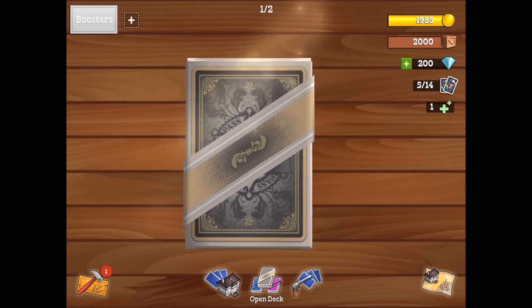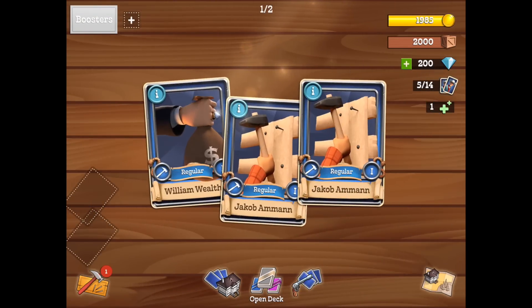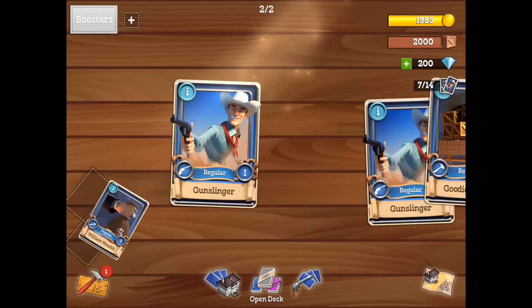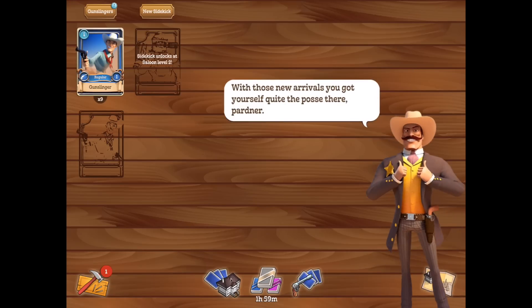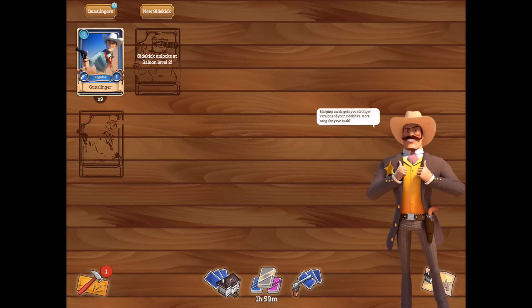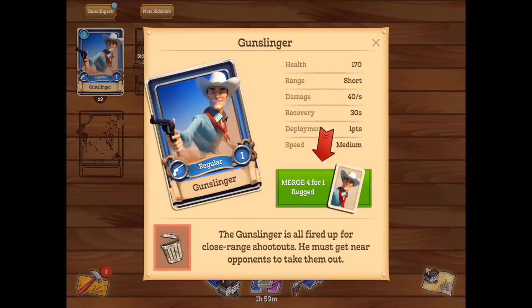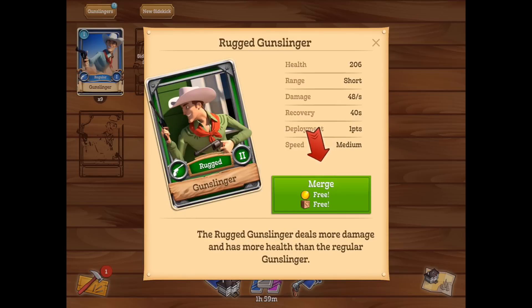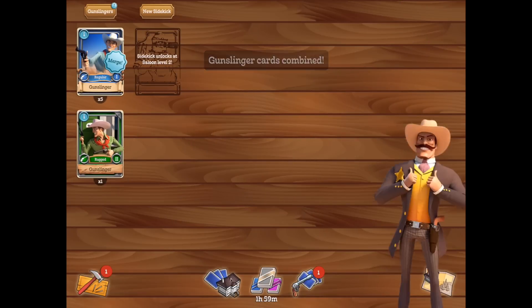But first we've got another deck that we can open because of the attacking — we've reduced that time. We can randomly choose from two more sets of three cards. We took a William Wealth and another gunslinger. Now let's take a look at our gunslingers by clicking on the image of the gun over the cards towards the center of the bottom of the screen. This is how we upgrade: when you have four of any type of card, you can merge them. The first merge is free, so we will merge four regular gunslingers and make a rugged gunslinger.